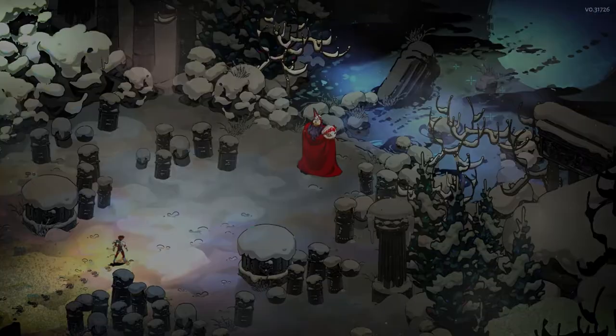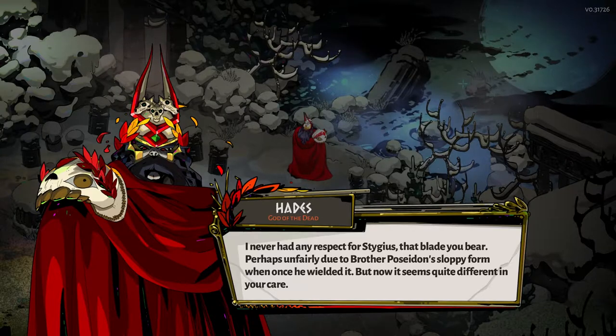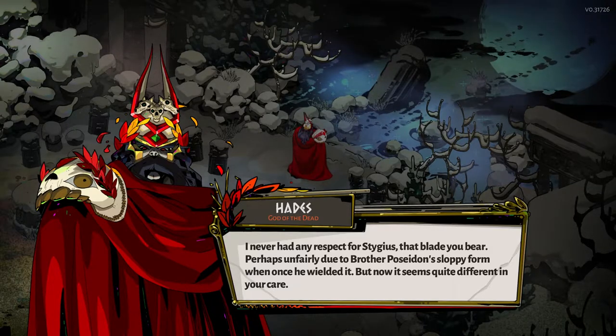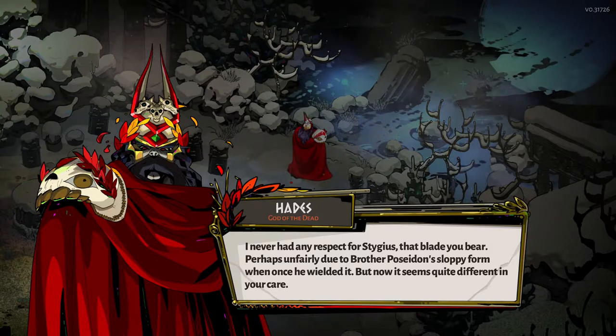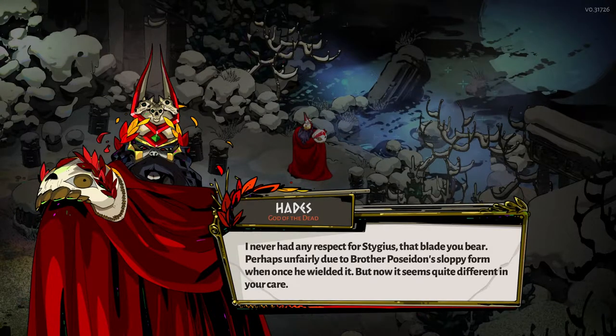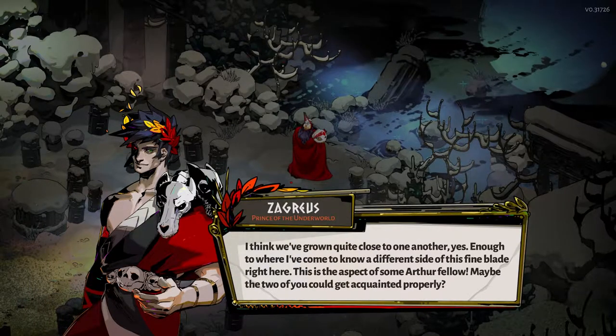Hades just released its last major early access patch, the Blood Price, and I had an amazing first run with Excalibur, the newest aspect of Zagreus' sword, the Stygian Blade. Wielding Excalibur is way too much fun, and although it was released as part of a previous patch, I thought I'd share my impressions just the same.